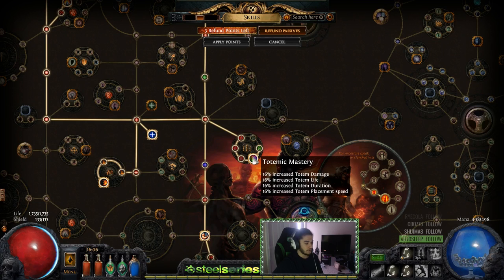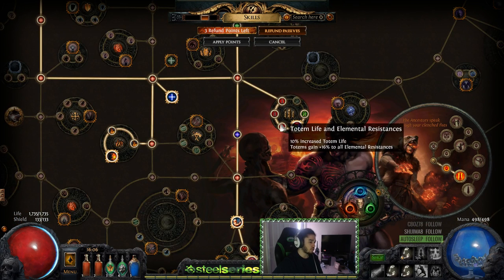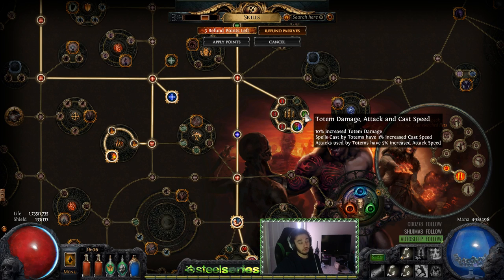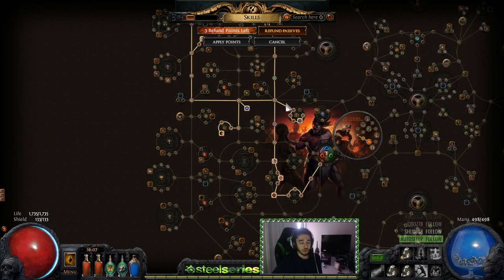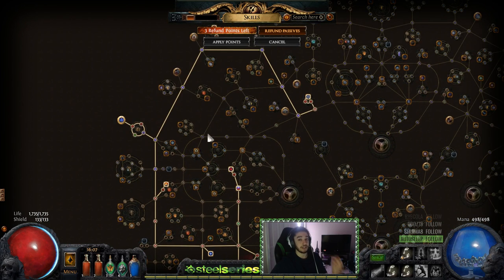I picked up Ironwood — sorry, Totemic Mastery — and picked up Arsonist. The reason why you want to travel through totem life is that totem life scales your Righteous Fire; your RF is scaled off of your totem life as well as damage modifiers. I picked up the one totem damage node here because it gives totem damage and cast speed, which should increase the cast time of RF, basically putting less of a delay down. So when you summon the totem, the totem needs to cast the spell faster.